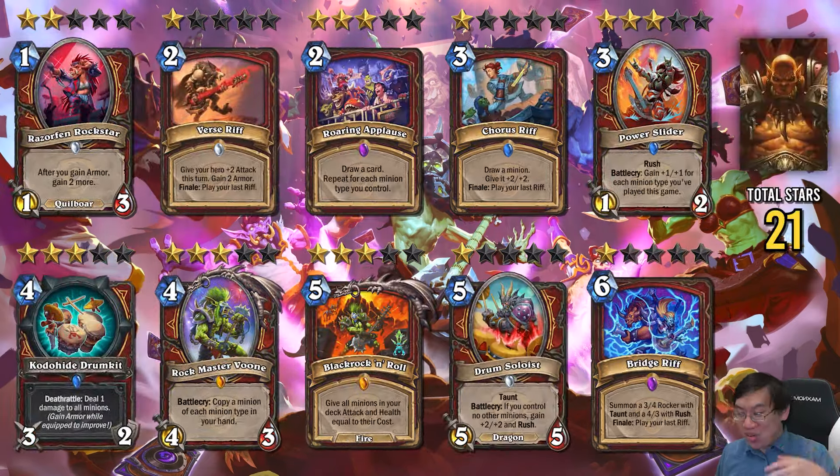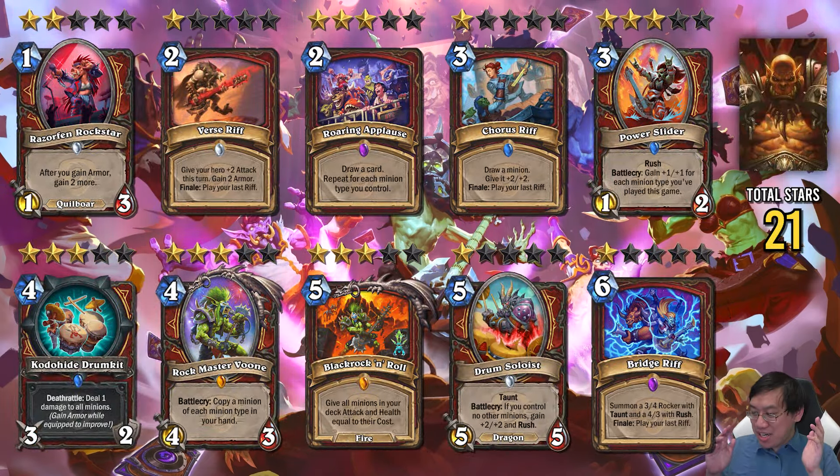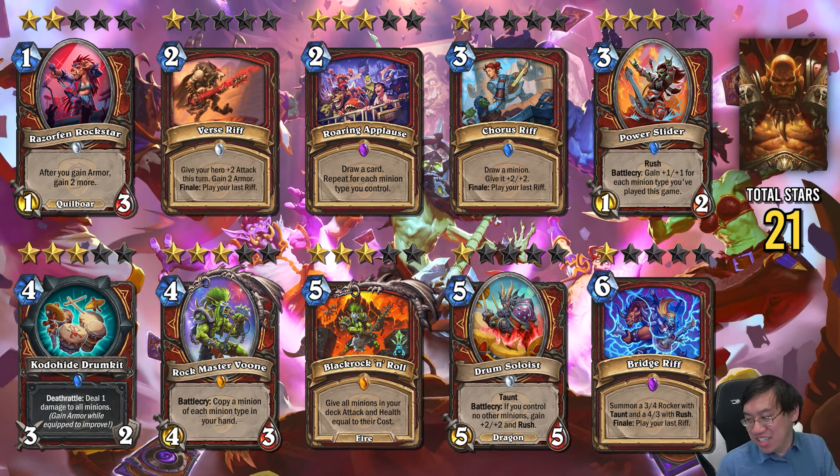Finally, Warrior. Two main packages here are the Rift Package, which is probably for a control deck. Pro tip: don't run the rifts — they're probably not going to get buffed. They're real bad. Razorfin Rockstar is an okay control tool, just offering some armor. Kodahyde Drumkit is a great weapon — great musical instrument — but I'm not entirely sold on the idea of Control Warrior.